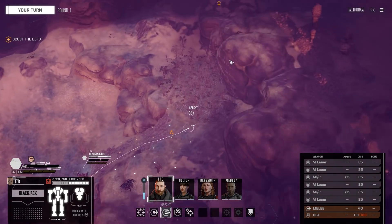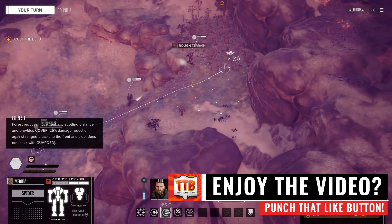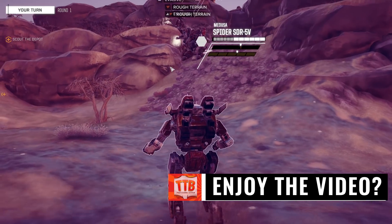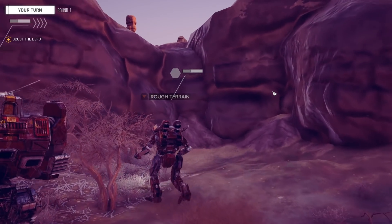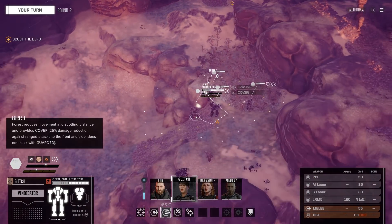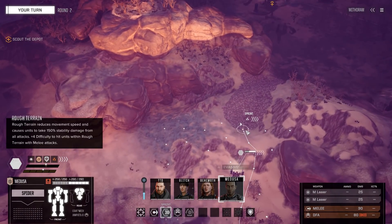Let's go ahead and move straight forward through this piece of rough terrain and forest. That's interesting — that is a new kind of terrain I don't think we've seen so far. It looks very rough indeed, and that is not doing well on my mechs. The problem is, if we get hit in that, we will actually get additional damage to our stability.